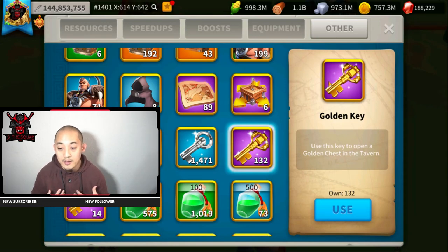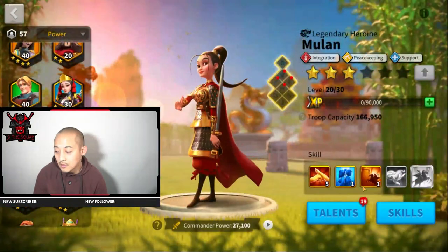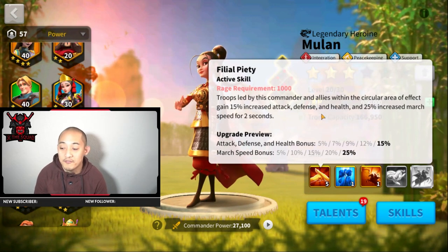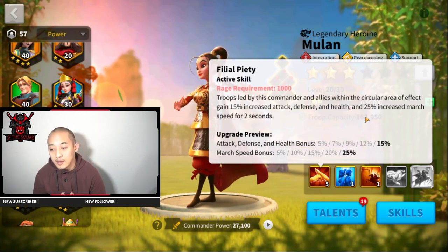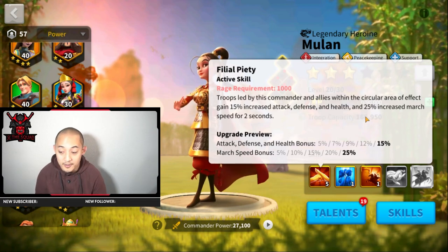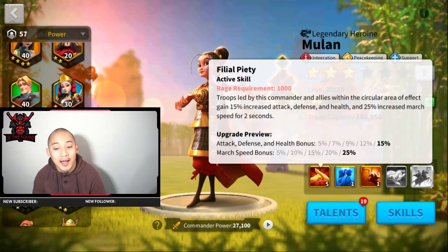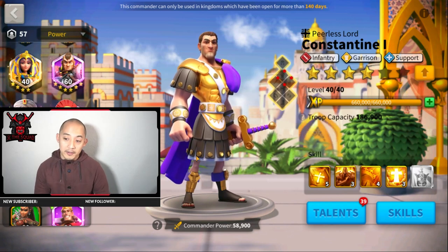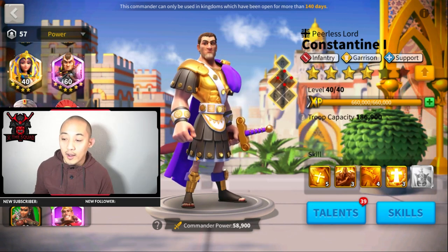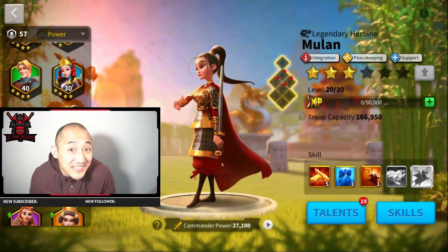The plan is I'm gonna utilize Mulan since I support the middle in Ark of Osiris. Her first skill increases attack, defense, and health by 15 percent, as well as increases march speed — that will be very helpful for the middle and my team. Some people gave me feedback saying I should max Constantine, but Constantine is great for garrison. For me, he's not the right investment of sculptures right now, so I'm going for Mulan.